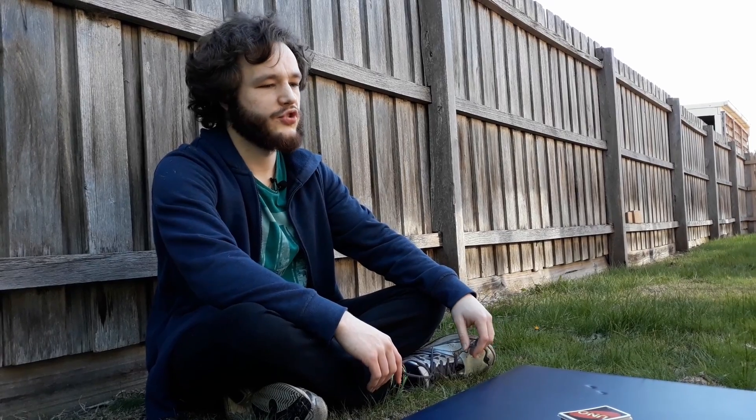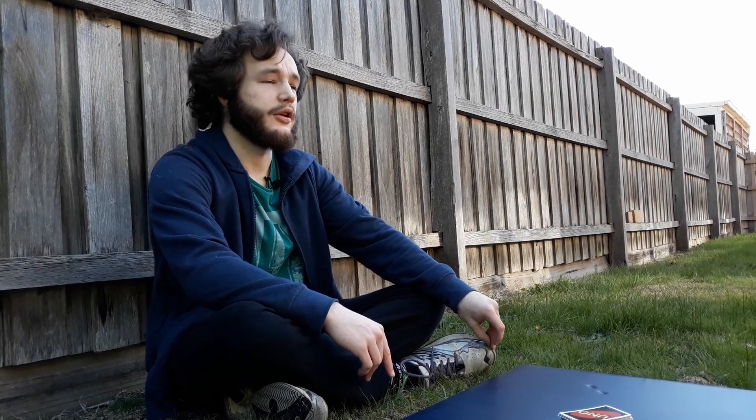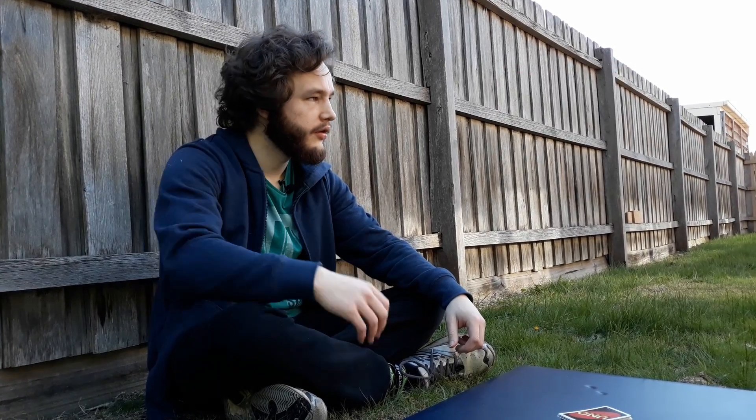Okay, so the general house rules that you're probably familiar with — stacks on, so if you add a plus two to a plus two, you get plus four. If you add a plus four to a plus four, you get plus eight. That sort of thing. Draw until you can put down, so keep going until you can play a card. And then there's sevens and zeros — that's always a fun one.